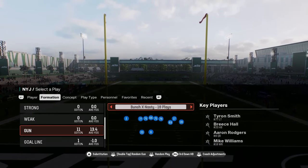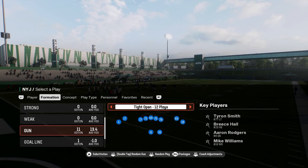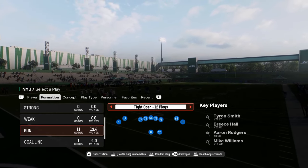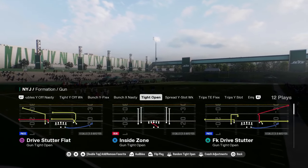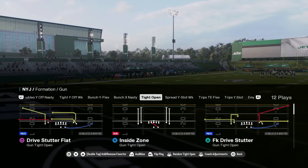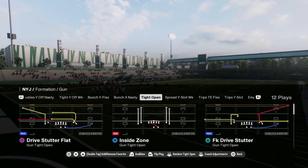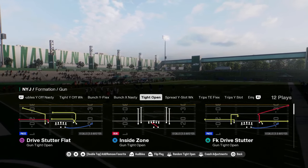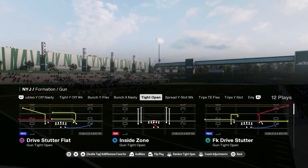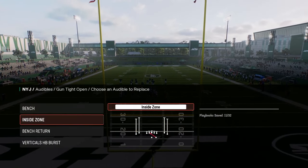In this video I'm going to be breaking down tight open. This is not really a new formation, but it's kind of a formation that's being ran a lot more. It was put into the game last year. I'm in the Detroit Lions playbook and wrote down this Bunch X Nasty on our school community. If you guys want to check out my full offensive and defensive eBooks for Madden or college football, make sure that you join up in the school community. I'll put a link to that in the description if you guys want to go check that out.